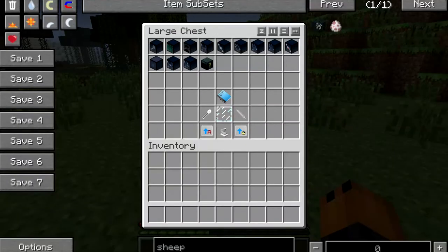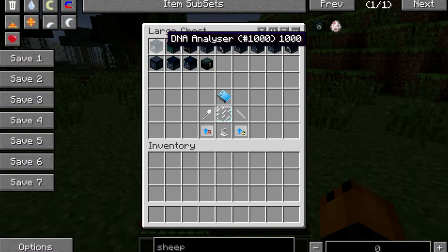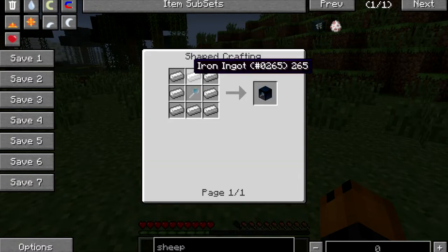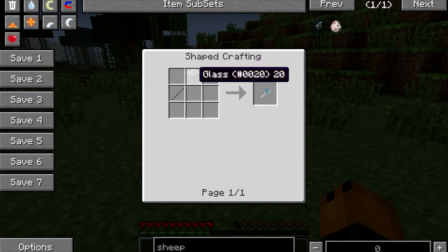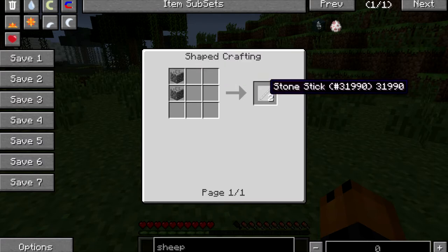It'll add all these different things into your game, and I'll go through them. First, going to the crafting: to craft the DNA Analyzer, you're going to need 8 iron around a magnifying glass, which is made with 1 glass and a stone stick, which is made with 2 cobblestone, and you get 2 stone sticks.